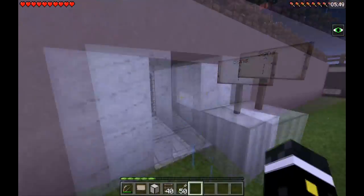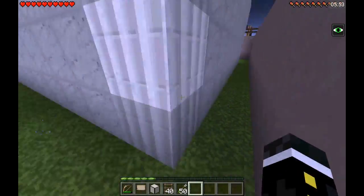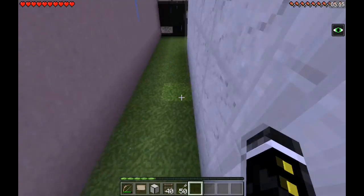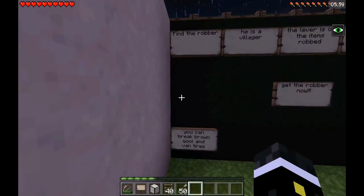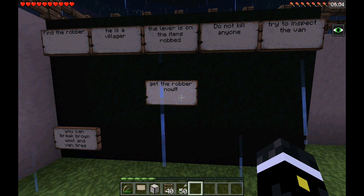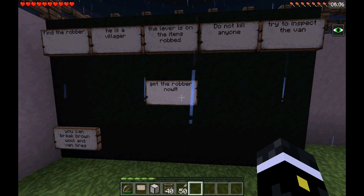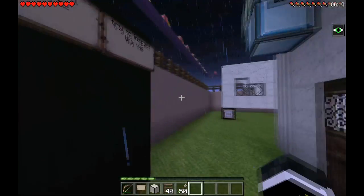Signs — is there anything behind this? Oh, maybe secrets. Let me read these signs first. Find the robber — he's a villager. The lever is on the items robbed. Do not kill anyone. Try to inspect the van, get the robber. You can break brown wool and van tires.